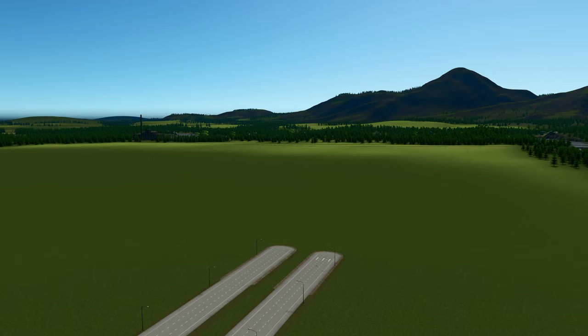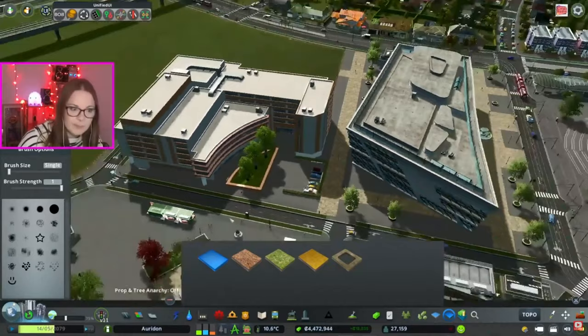Hello, Fewcandy here, and welcome to a special episode of Cities Skylines. Today we are doing a bit of a how-to transform your vanilla assets session, and the main focus of this episode is going to be based around one of my absolute favourite mods — Bob the Prop and Tree Replacer — which will beautify our builds. Anyone who's watched my Oregon series will know how much I love this mod because I use it pretty much all the time.